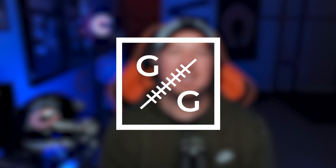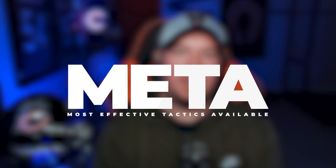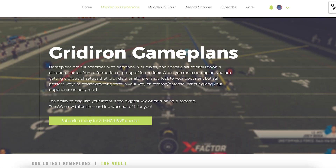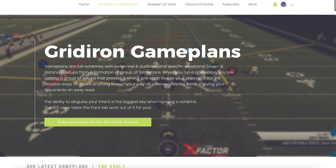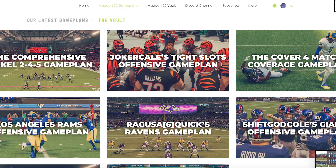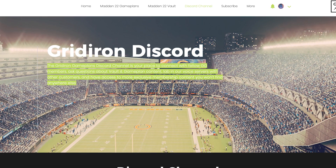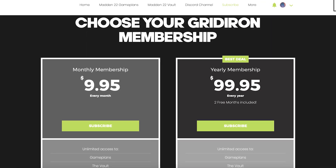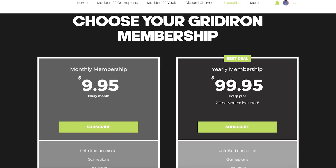If you guys are enjoying this free YouTube content, I would strongly urge you to go over to my strategy website. GridironGamePlans.gg is your one-stop source for all things competitive Madden. Every week in our vault update, we take a look at the meta — the most effective tactics available — being used by pro players on the MCS circuit, breaking down not only how and why the pros do what they do, but most importantly how you can counter those metas when you face them in online gameplay. Your subscription also includes any and every offensive and defensive game plan released on the website while your subscription is active, and access to our Discord server where every single Wednesday we have a live lab session. GridironGamePlans.gg — $9.95 per month unlocks the entire website.